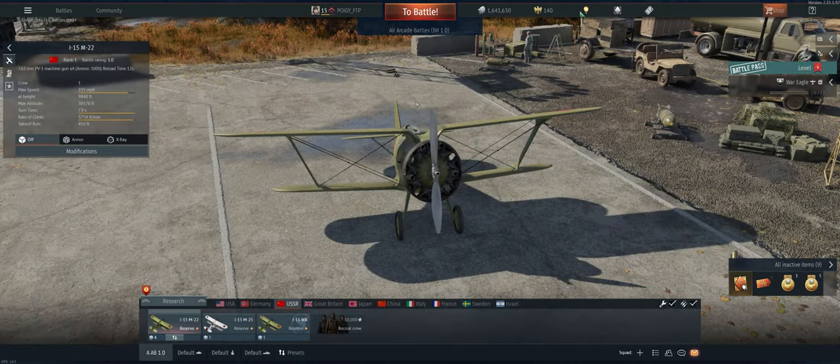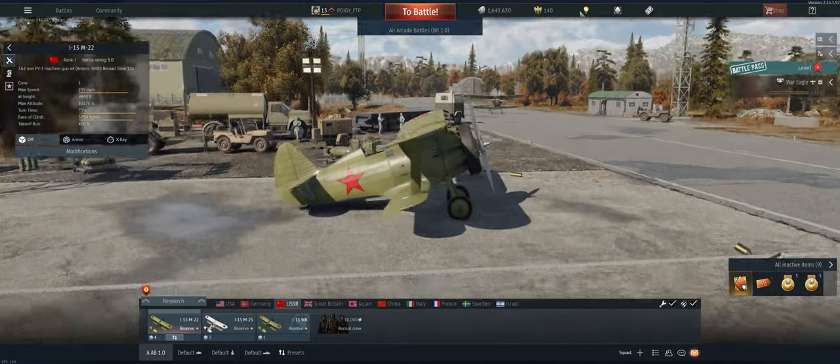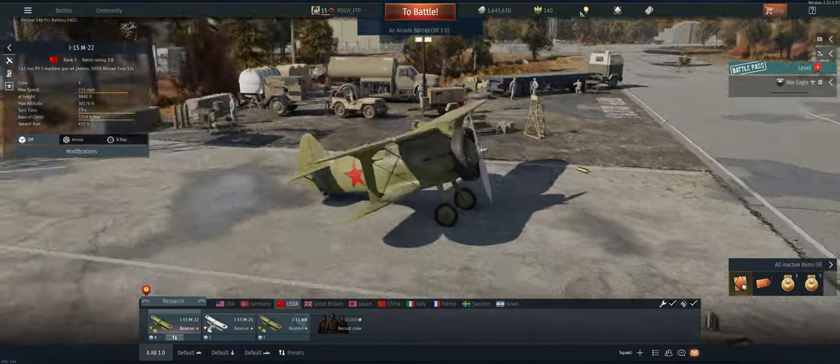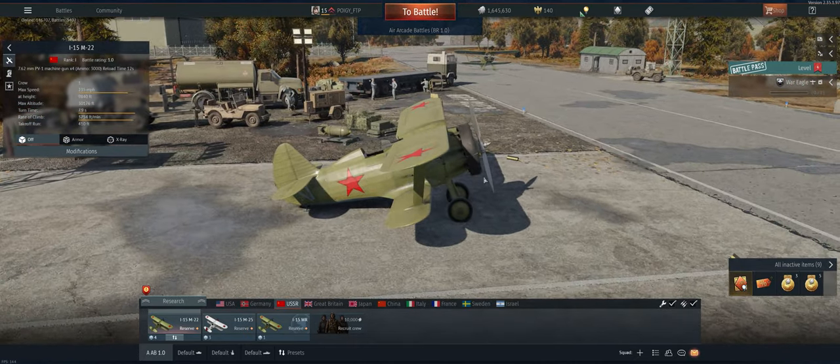Hey guys, welcome back to the channel, Poigie here, getting ready to take out the USSR reserve I-15 M22 in air arcade. A great little plane — best reserve plane in the game by far. Climbs well, great roll rate, turns well, holds energy, got four guns on the front. Just a powerhouse, a little Russian bias plane if I ever seen one.